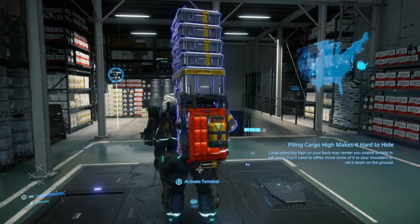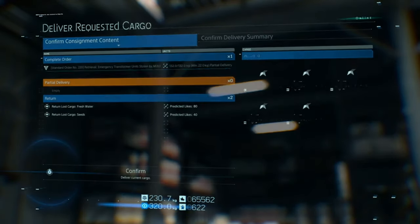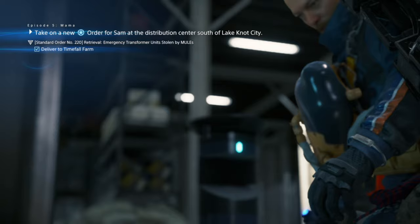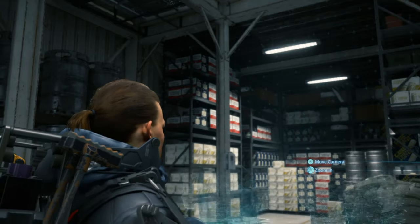I've made it back to the terminal, so I'm going to deliver my requested miscellaneous focus order. It's just a standard order delivery screen — you'll see it all the time, so I'll skip through this.